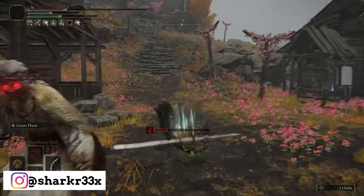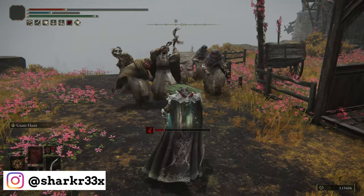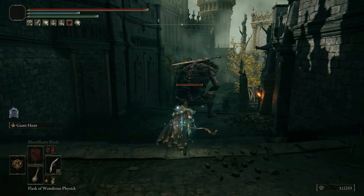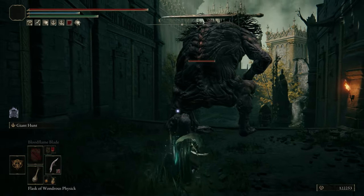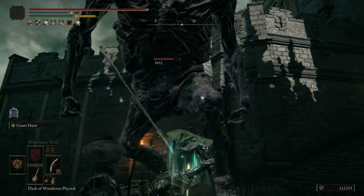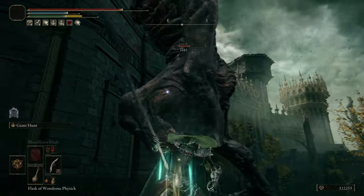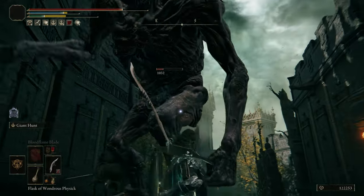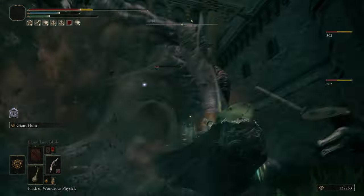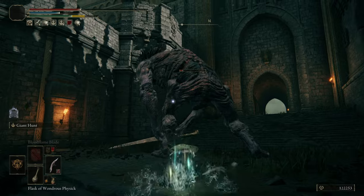I'm gonna show how you can defeat those. I just put this Ash of War on a regular weapon. I know it's upgraded but it's not one of the best weapons in the game. It's just a regular spear or something like that. I'm gonna show you the stats for this. Just look at the damage that I dealt right there — 2.2k damage, only with this simple Ash of War.